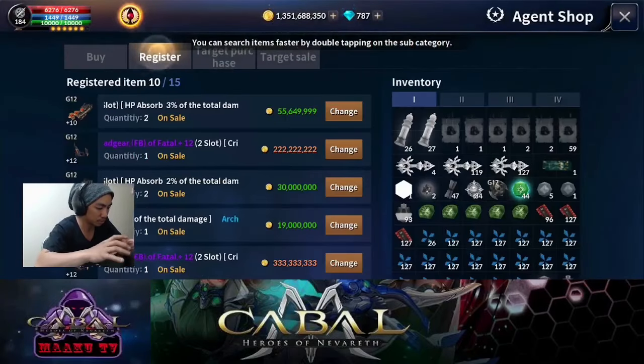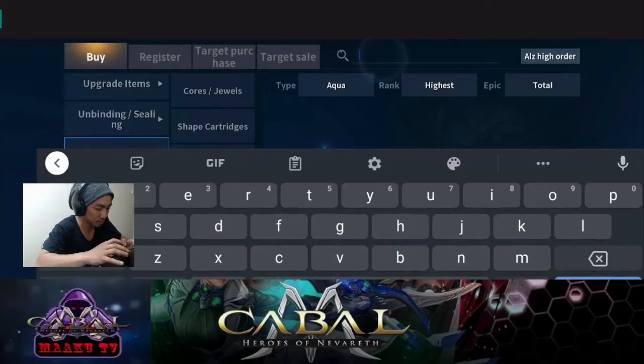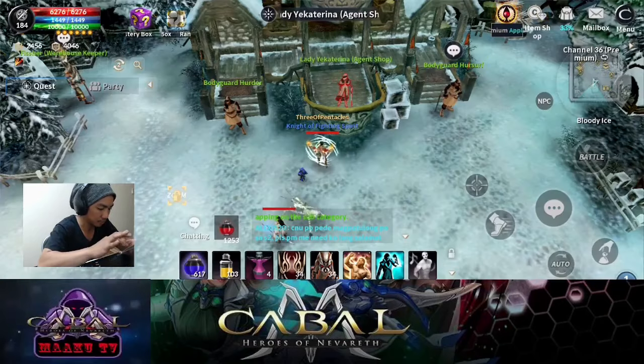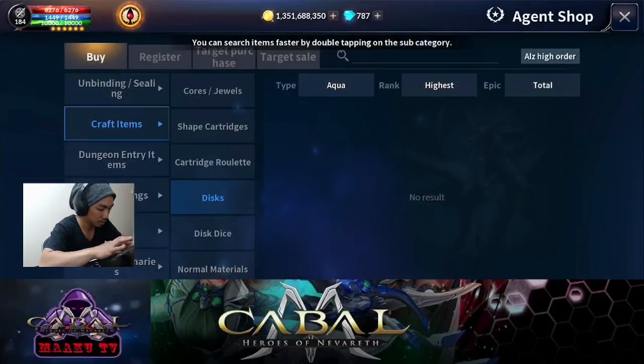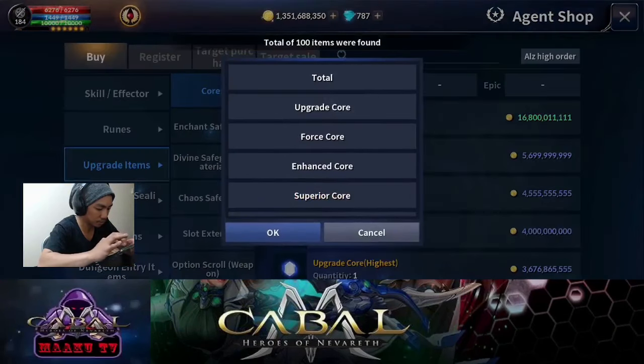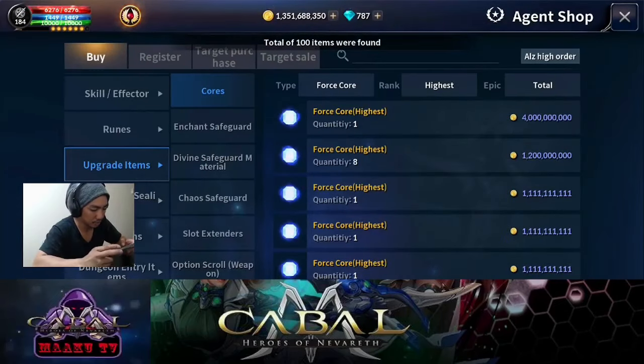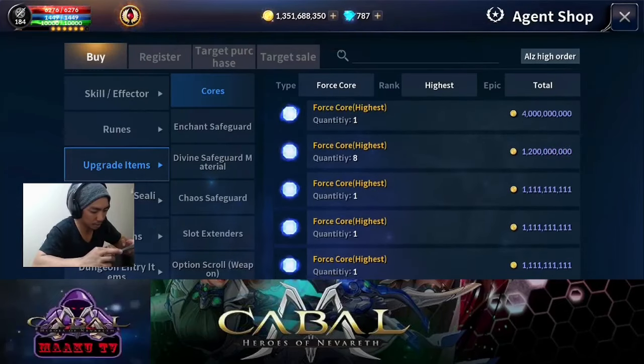Nakaka-sya sa inventory to. Upgrade for force core highest. Wow, grabe — mahal nga nila ah! Yung force core ay nila — grabe ah, mahal yung force core ay nga yun ah.